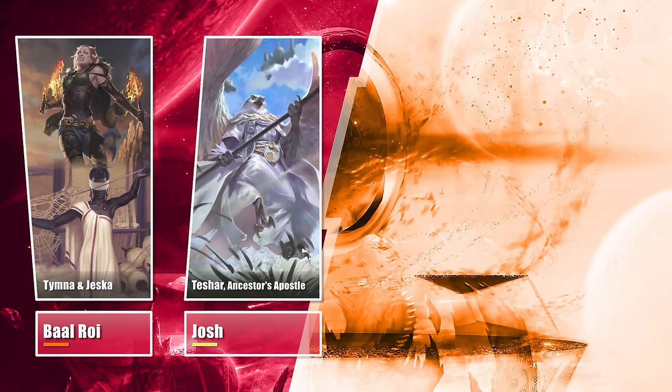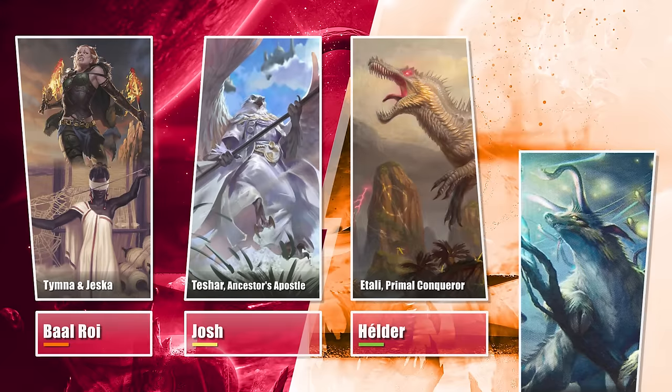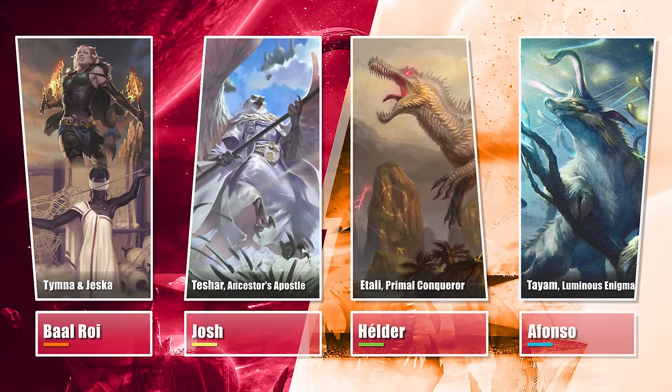Hello everyone! This week, Val brought his updated Jeska Tindom Midranji combo build. Josh is on his Teshar combo and slightly more stacksy build than common. Elder wanted to try out the new food chain hype, Itali Primal Conqueror. And as a guest and friend we have Afonso, quite known for his latest results on his time list. That's right — a blueless pod.